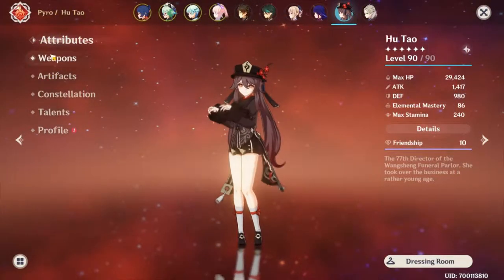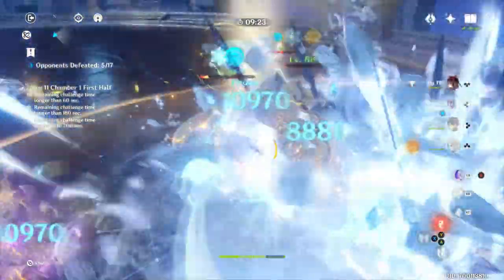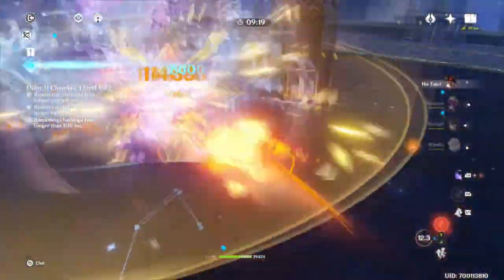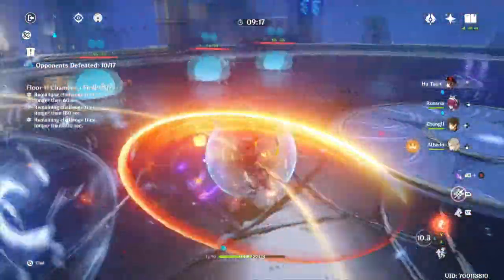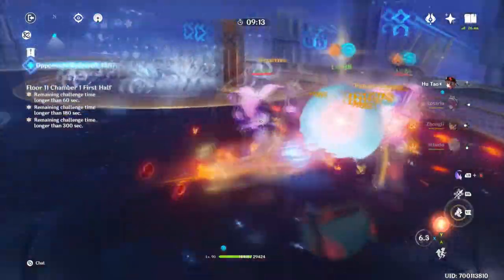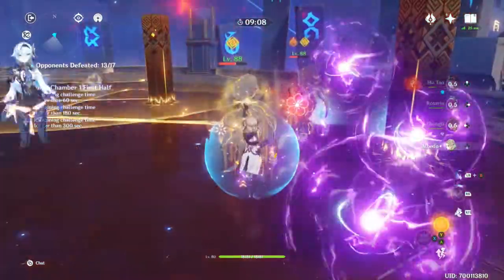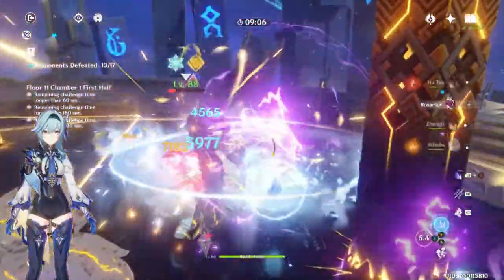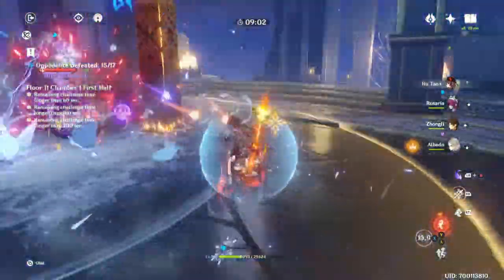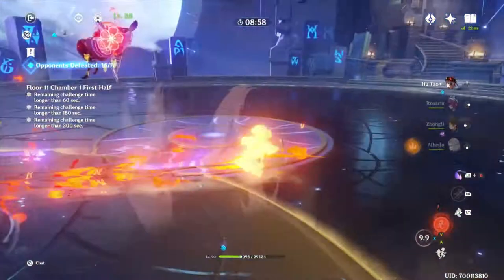Hu Tao is a top DPS, and by that I mean well built she can hit around 100,000 damage every single charge attack she does, and she can do that a hell of a lot. Her single target damage over a long period of time is arguably unparalleled within the current game, and that's one of the many reasons she's put at rank 2 in a lot of evaluations of top DPS. Not only that, but when comparing with other characters like Eula, who does well at C0 but explodes into insane damage at C6, Hu Tao can reach those incredibly high numbers at C0, and I'll explain all the benefits of those constellations later.